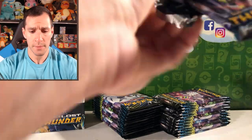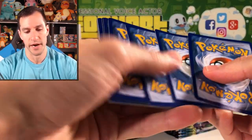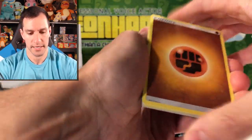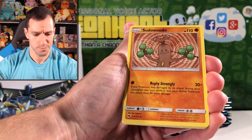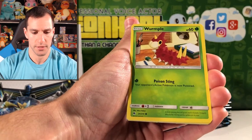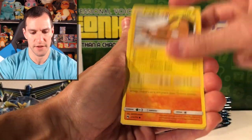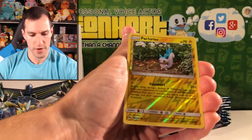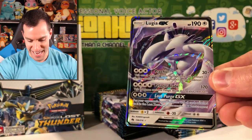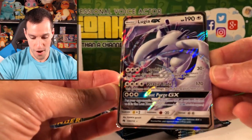Next pack — plenty of packs to go. Still looking for a secret rare, hyper rare, full art trainer. I'll say Water — Fighting energy. Sudowoodo, Counter Gain, Gogoat, Wurmple, Yamask, Stunfisk, Larvitar, Pachirisu. And the rare is a very nice Lugia GX! Lost Purge GX — look at that, that's a gorgeous looking card.